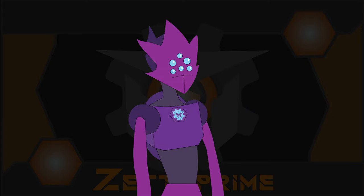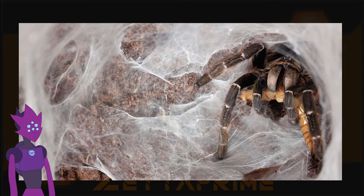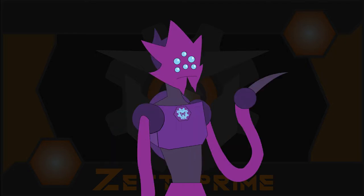The standards set for a Tarantula would also include having a certain amount of spinnerets. Spinnerets are what's used to help the spider build webs. Spiders have around six, while Tarantulas typically have around two to four. Their webbing behavior also differs. Spiders make homes and traps out of their silk, whereas Tarantulas would rather make a carpet and a bed.